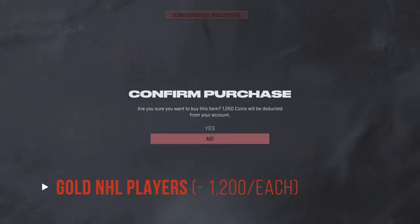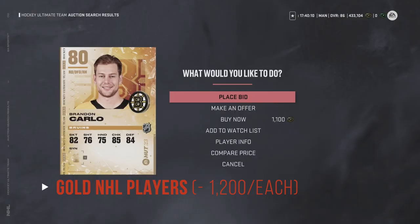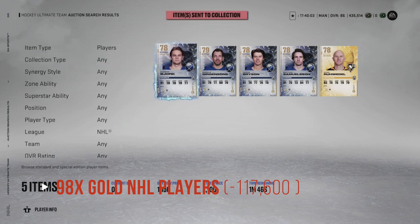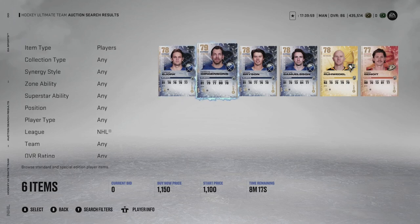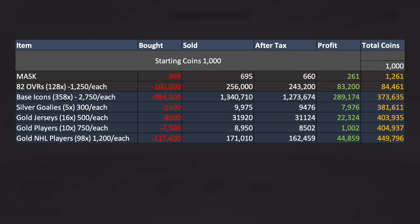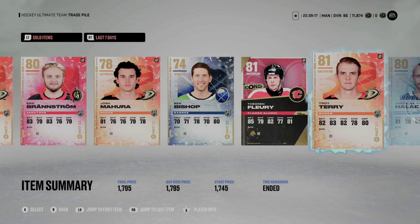Where it really made a difference was in the gold NHL players. I sat at the 59-minute mark and was able to scoop up 98 players. Prices varied, but on average we picked these up for about 1,200 coins each, setting us back about 117,600 coins. I was able to flip them for about 1,745 coins apiece, resulting in 171,010 coins. After EA took their share, we had 162,459 coins left for a profit of 44,859 coins, bringing our total to 449,796 coins.